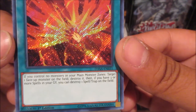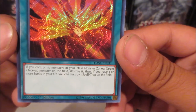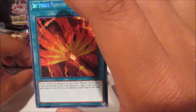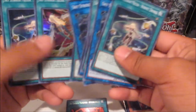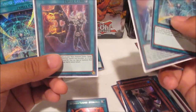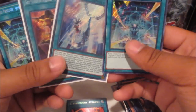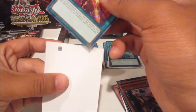Afterburners: if you control no monsters in your main monster zone, target one face-up monster on the field and destroy it; then if you have three or more spell cards in your graveyard, destroy one spell or trap card on the field. Wait, did we get one already? I might be confusing myself — there are a lot of Sky Striker cards. This one destroys a monster and then special summons one. I'm totally confusing myself, I'll just leave it.